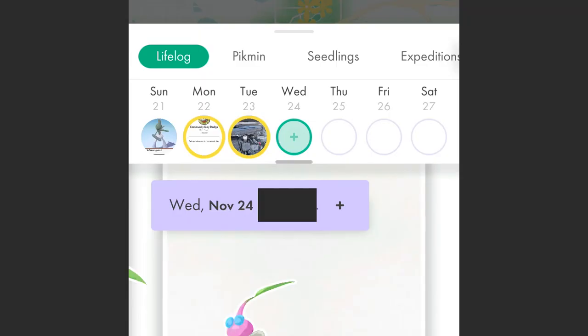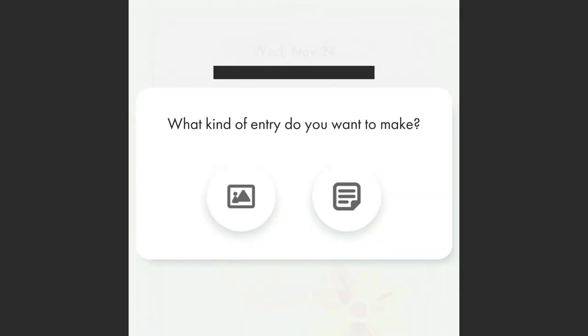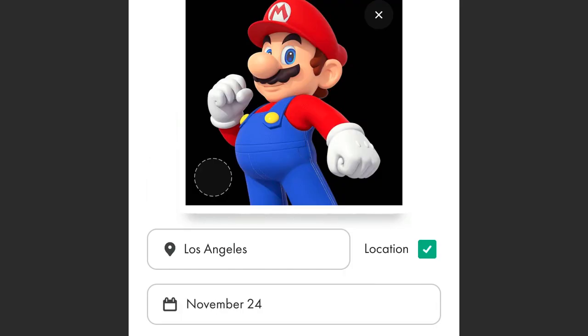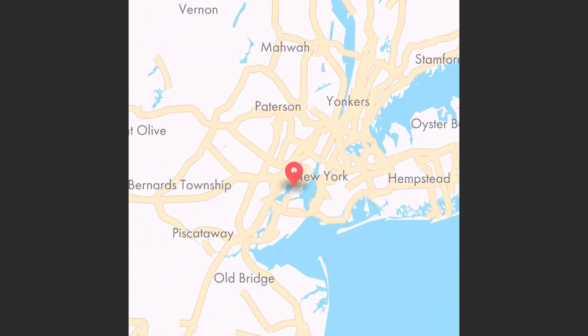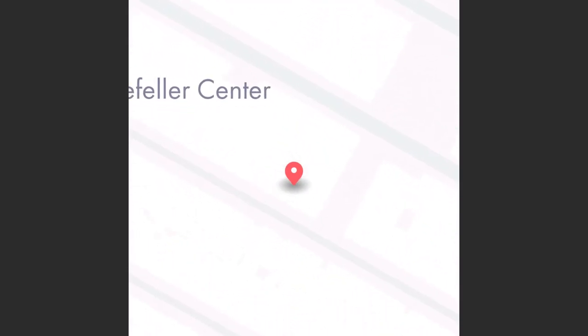What if you could have an expedition spawn anywhere in the world — your backyard, or somewhere in town where you can get a new decoration? You can. On the calendar, tap the plus sign and add an entry. Click the picture icon, add any image you want, then tap on the town name or coordinates to open a map and select the location you want the expedition to appear. Tap save and that's it.